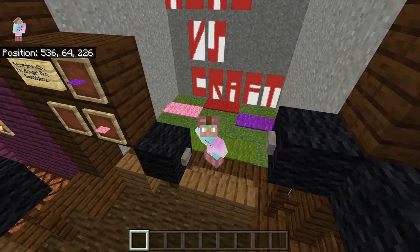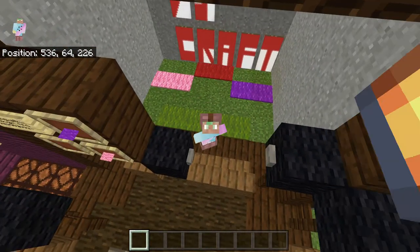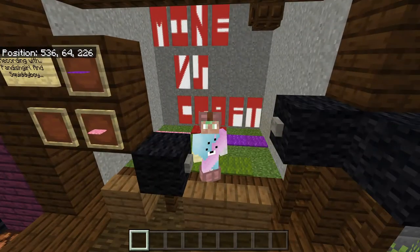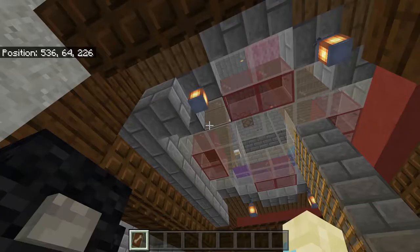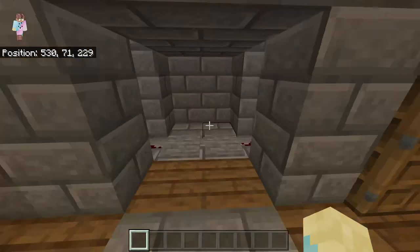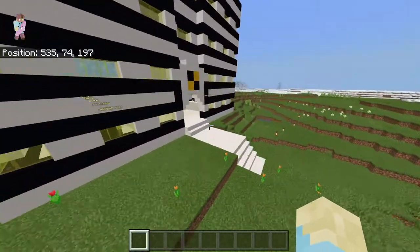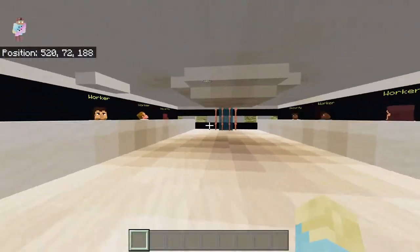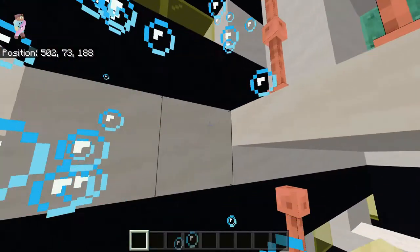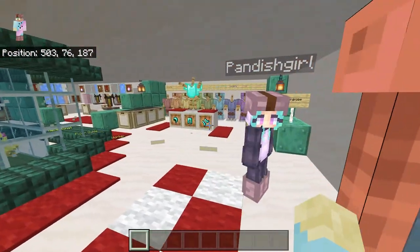Hello and welcome to another Craft vs Mine video. In today's video I'm going to be showing you in depth what we have done on floor 2 of the MVC HQ. If we head right over there, after entering through the entrance hall, it is the first floor up and we can see we already have Pandas Girl there waiting to greet us.